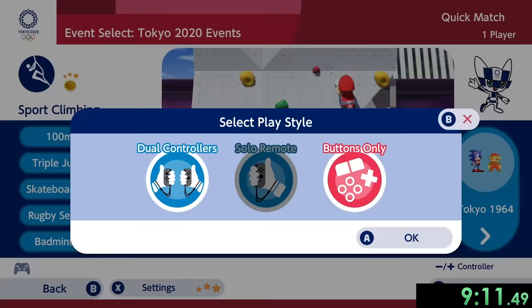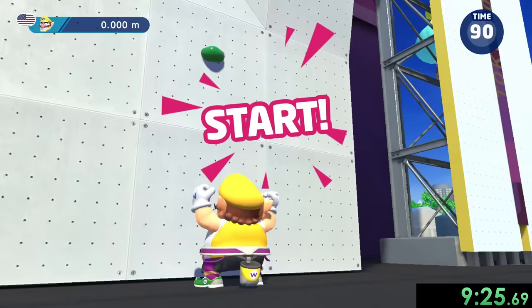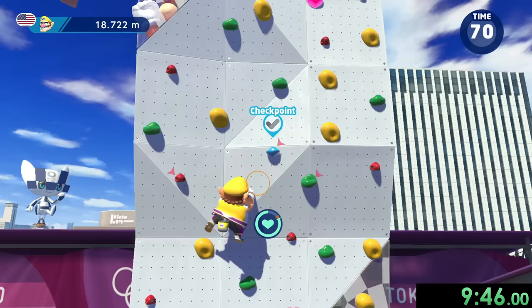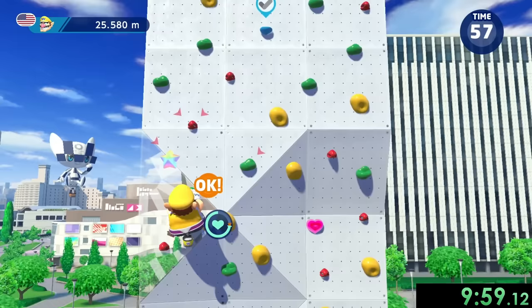It's time for sports climbing and of course we have to use our boy Wario. Sports climbing is one of my favorites. Basically what you have to do is grab these things at the right time — as soon as my hand overlaps with that thing, I want to press the L or R button. It's not too difficult once you get the hang of it. I'm going much faster than I actually need to because to get the gold medal, even on very hard difficulty, it's just not that hard. The CPUs are not good at this game, but I might as well be cool.